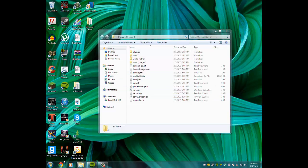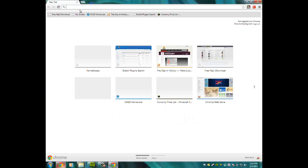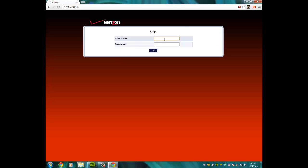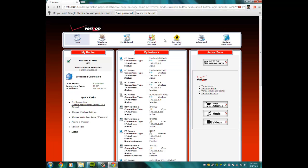Now you have to port forward. Port forwarding is a bit hard — I only know how to do it on Verizon, so if you have a different ISP, search for a video specific to your provider. For Verizon users, go to 192.168.1.1 in your browser. The default login is username 'admin' and password 'password1'.